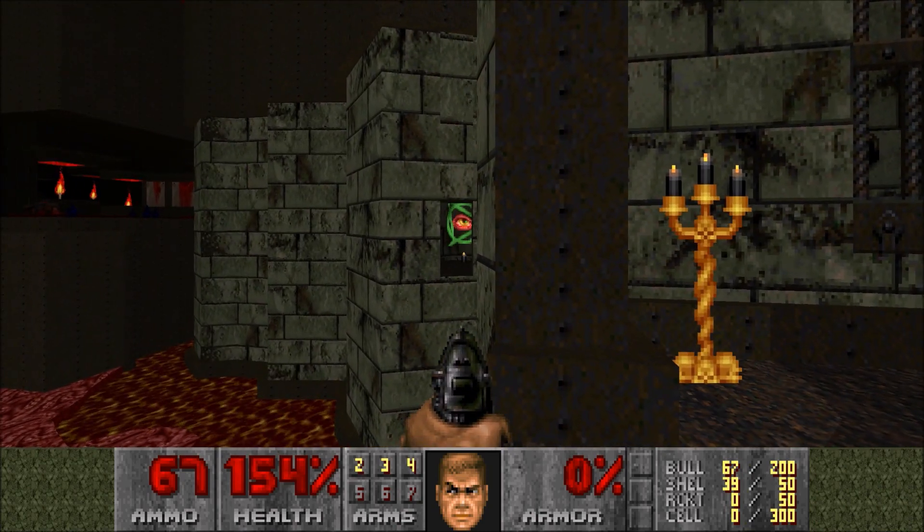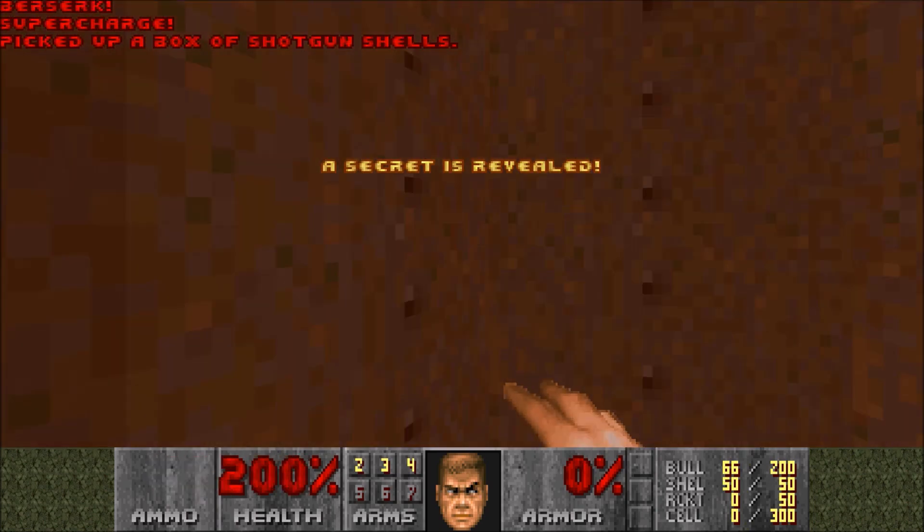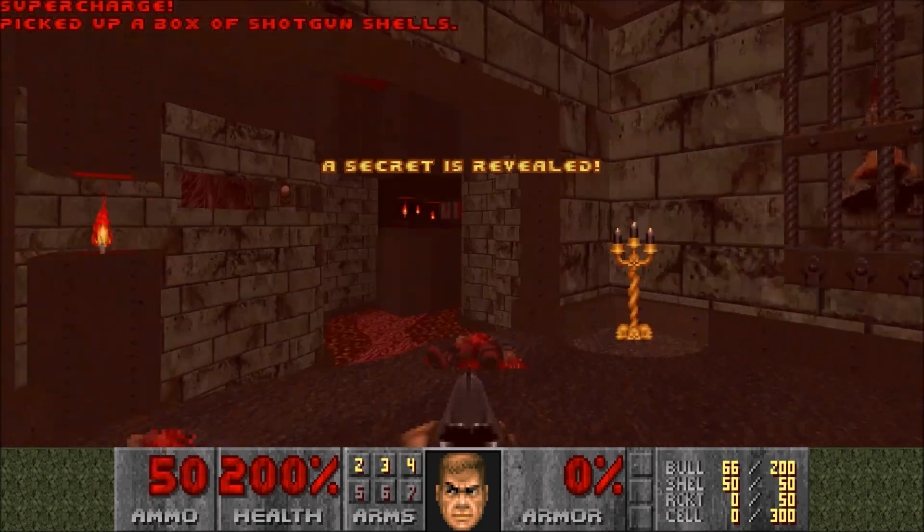Right away we have another eyeball you can shoot at in a little darkened area there. Shooting at it opens up this secret, and then you can get into it. So we have two secrets out of four.